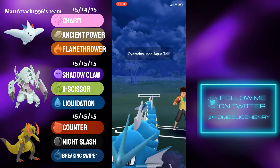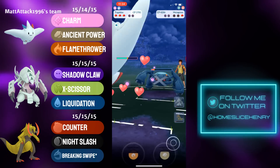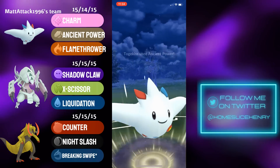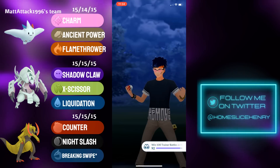Togekiss — the Charm goes through, but not before Gyarados gets the Aqua Tail, which will KO. Back in comes Metagross. Metagross has to try to Bullet Punch down, and that's just not going to happen. Togekiss makes the Ancient Power, KOing the Metagross, and that's a good game.